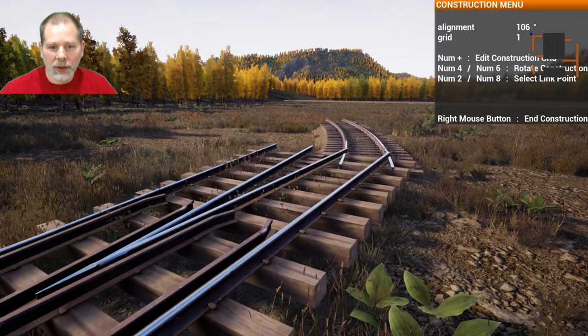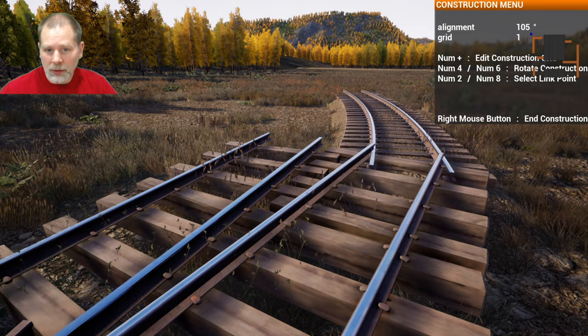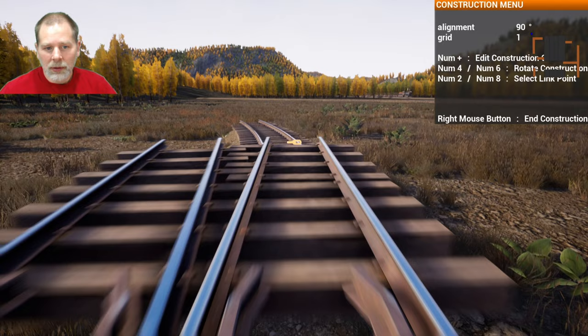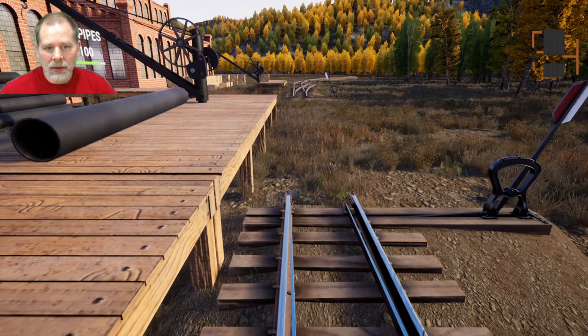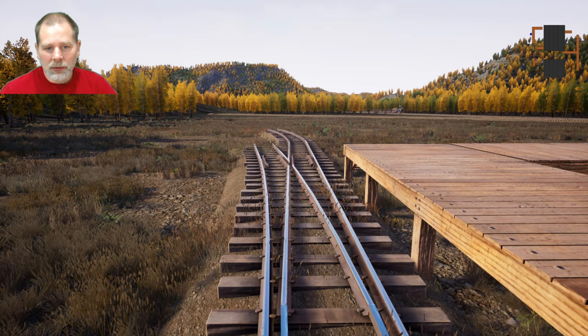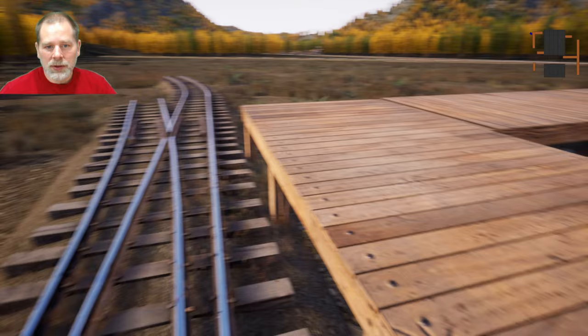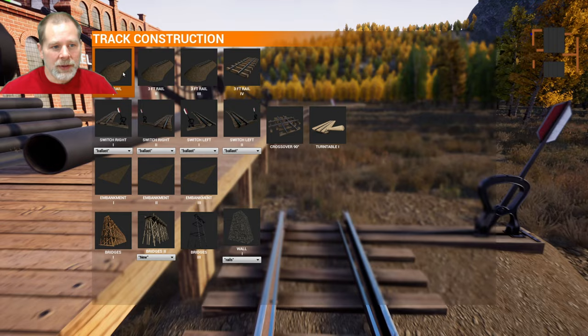Then we want one that goes out to the left here, comes out this way. Let's go down to 180. See if we can get it to connect — should be at 90. There we go! I just wanted to get that. I kind of think we should put that a little bit further out. Yeah, we can still drop stuff off from there if we need to, or load stuff onto the cars when the train is on the switch.